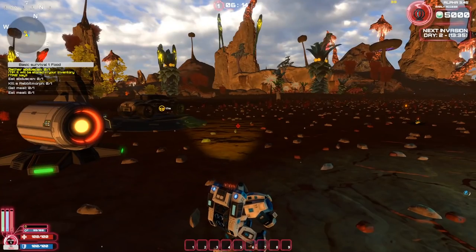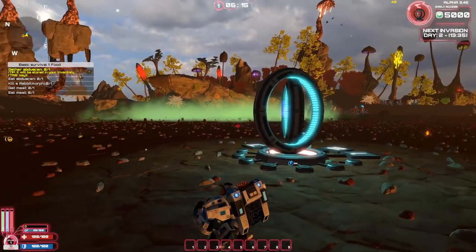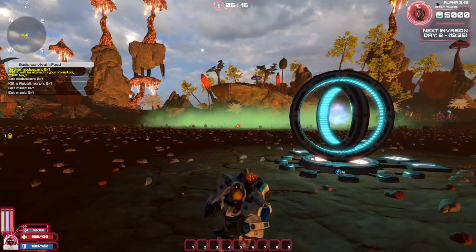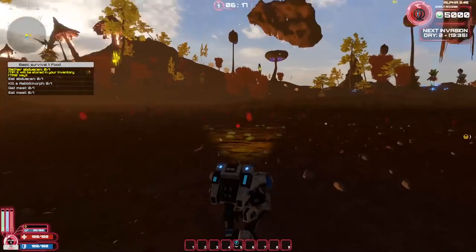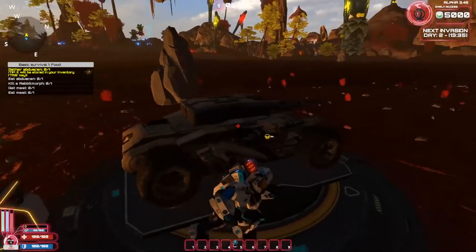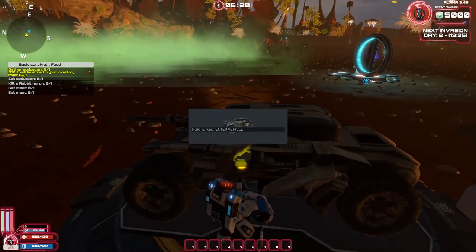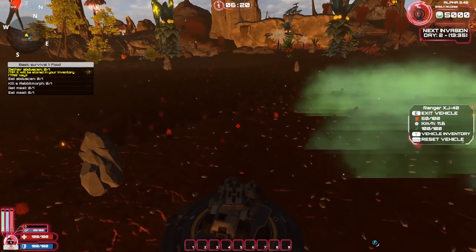Alright, here we are finally on the planet of Neptune, or at least an alternative version. Toxic gases are coming right this way — we better get out of here. There's a car right here, let's hop in. It's actually like a mobile tank! We better get out before that toxic gas comes through.